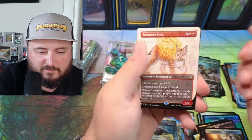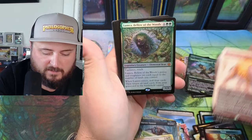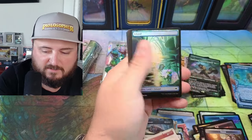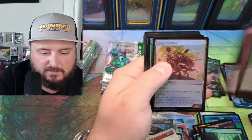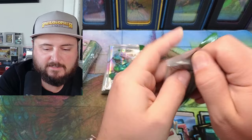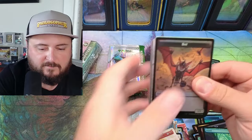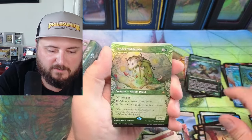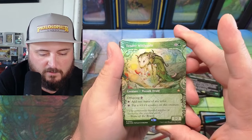This reminds me of the Brothers' War. Lumra — vigilance, reach — that's just an awesome-looking card. Look at that art too on the land. Orders Rust, Wax Seed Pot. There we go — Tender Wild Guide, awesome druid. Put a +1/+1 counter on this creature and add one mana of any color.